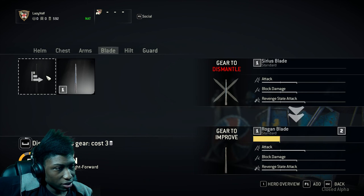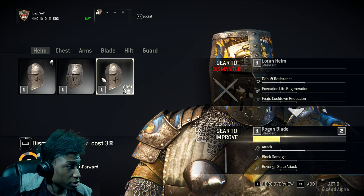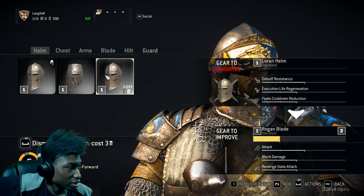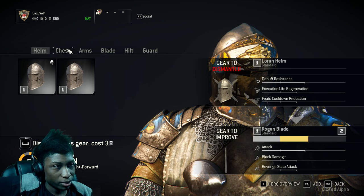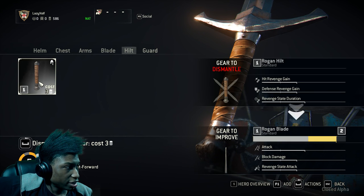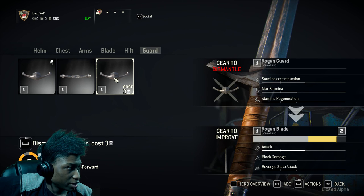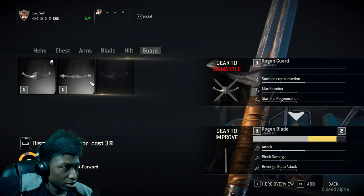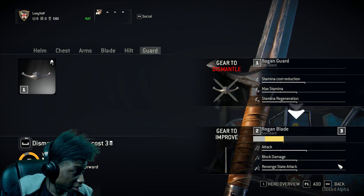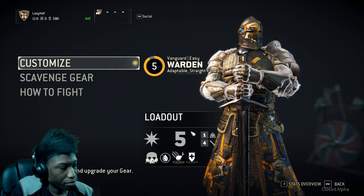You can also improve stats on your gear — you can feed it another sword or multiple helmets to change its properties. Options include execute regeneration and debuff, which is really annoying to deal with. I might take the debuff one. After equipping and upgrading with my points, it seems like it's improved. Also, we're gonna go ahead and buy the Orochi class.